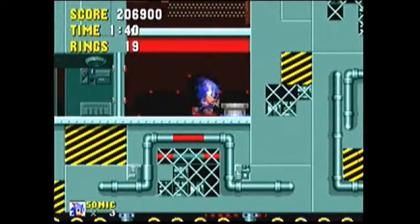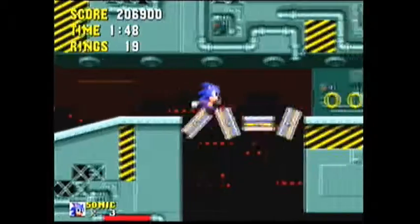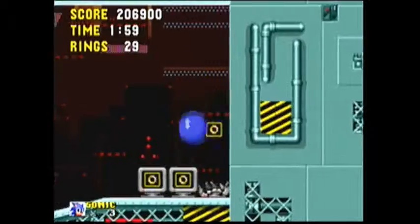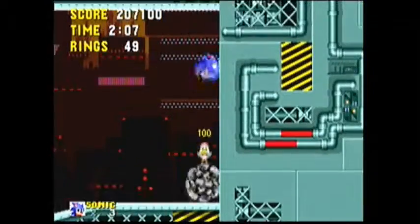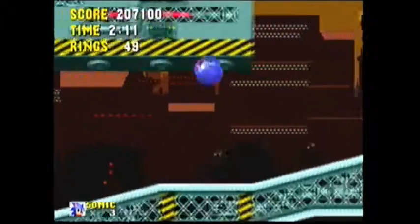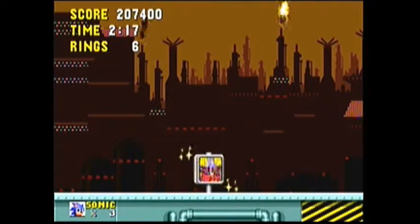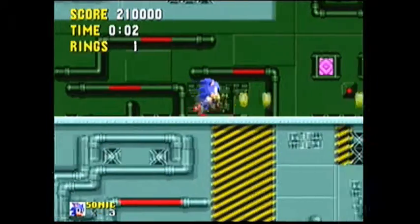I find it kind of strange that Dr. Robotnik has to prepare for all this. But he's an evil scientist, so I can't really blame him - you don't want a hedgehog running into your base all the time, making the obstacles easier to destroy your evil plot to build Robotropolis. You need to be losing a lot of rings - that's why it's so hard to get 50 rings to reach the special stage here. Well, that's just act one. Act two is way much more worse.